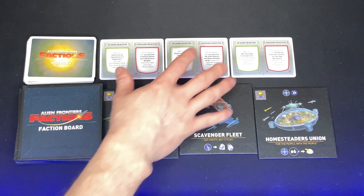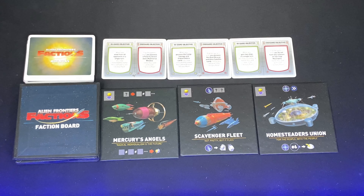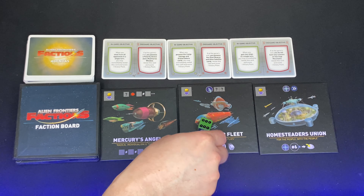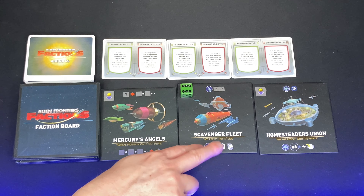For the faction boards, every player gets one at the start, reverse-drafted so the last player picks first. This is their home base — their home orbital facility. Any player can send a die to another player's faction board by paying a solar as a tax to the owner, then take the action available there. The owner gets their facility for free with a bonus benefit. With a nice selection of tiles not all appearing in every game, this adds wonderful replayability and strategy across multiple plays of Alien Frontiers.